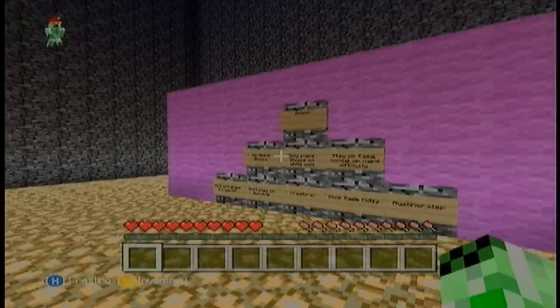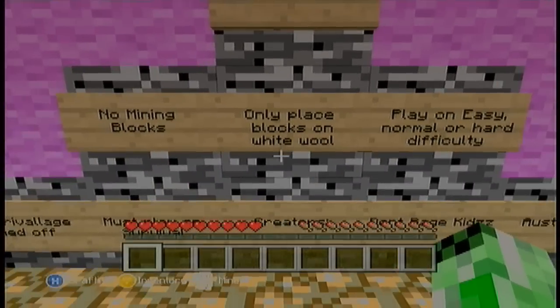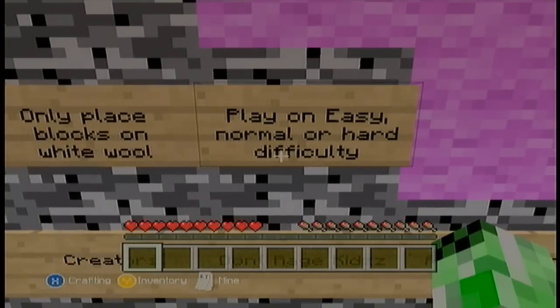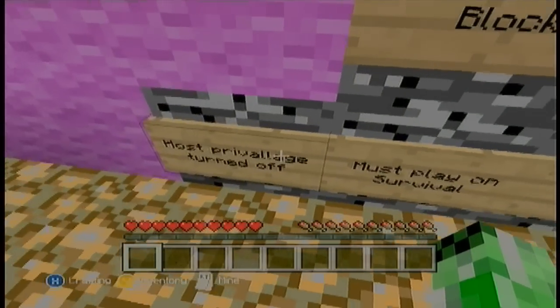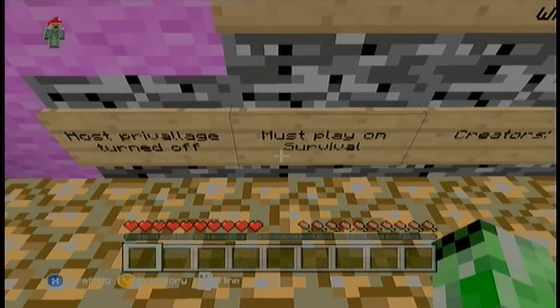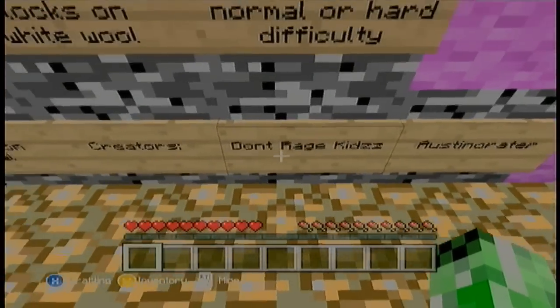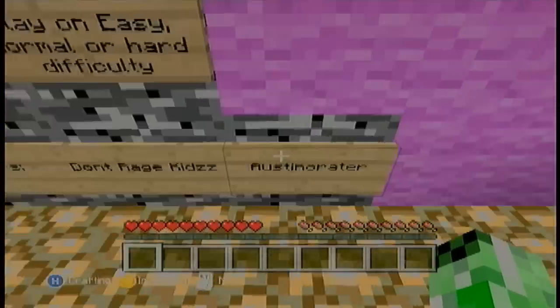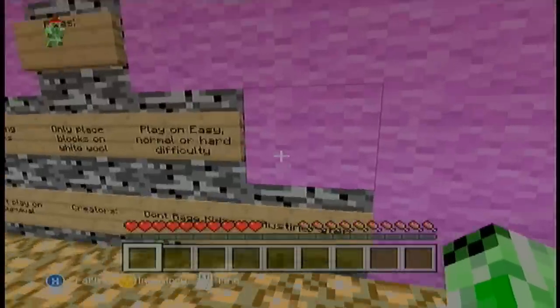Okay, so these are the rules: no mining blocks, only place blocks on white wall, play on easy, normal, or hard difficulty, host privileges turned off so you can't fly around the map, and you must play on survival. The creators are me and my mate Osteenorator.